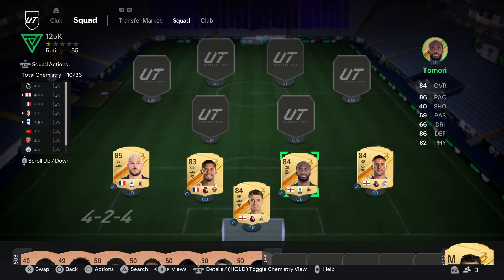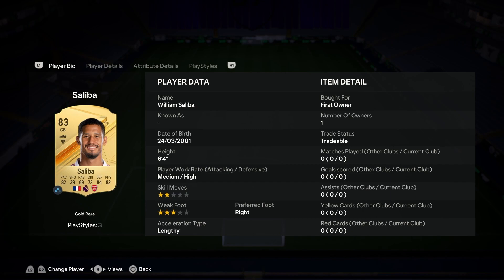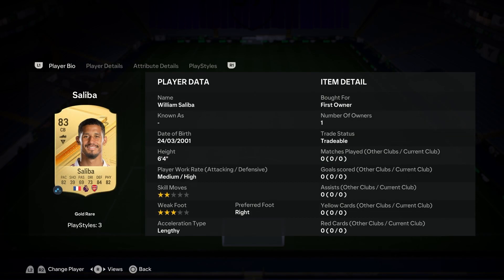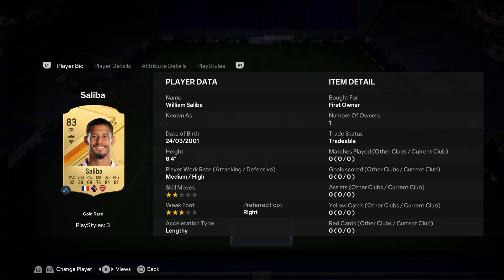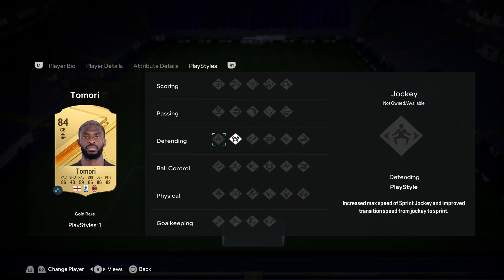This center back partnership is actually insane. Starting off with William Saliba, you cannot go wrong — quick, great defending and physical, decent dribbling on the center back as well. This card's got it all: 6'4 and medium-high work rates. Beautiful center back. And next to him we have another beast: 86 pace, 86 defending, 6'1, medium-high work rates. I like both of my center backs having the same work rates.